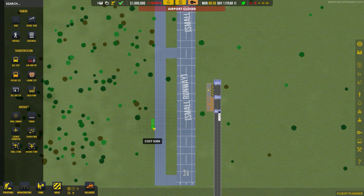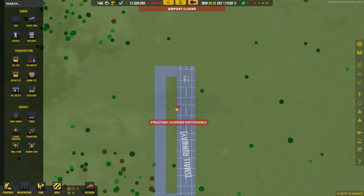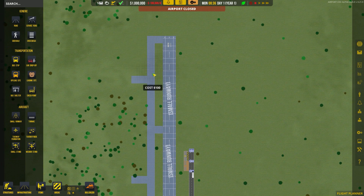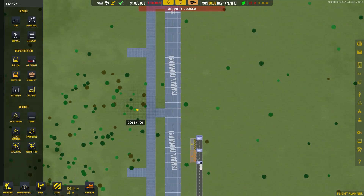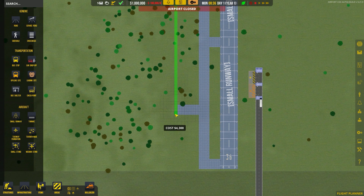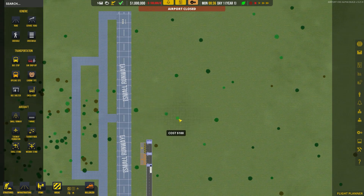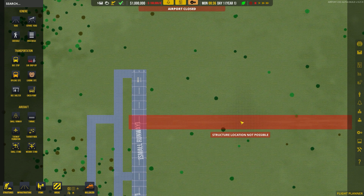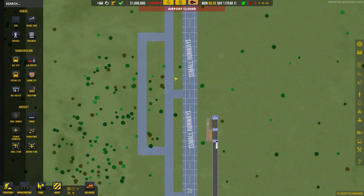This is our runway setup. We have an entrance to the south, to the north, and one in the middle in case planes do a short landing and can get off at that point. We could add one a bit higher so they can exit sooner. It looks like you can't really have an intersecting runway, which is interesting — you can have runways end-to-end though. We'll see how that progresses.